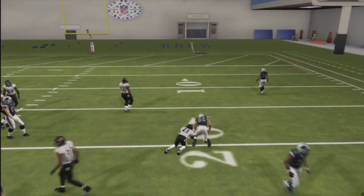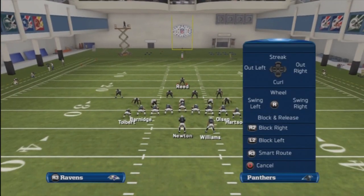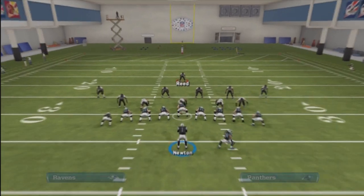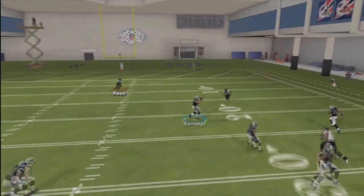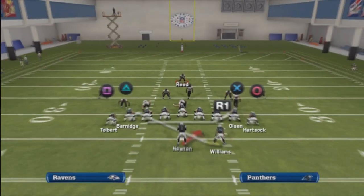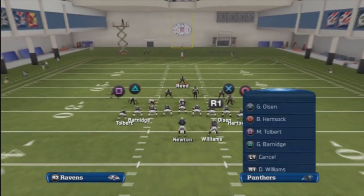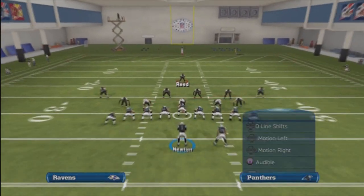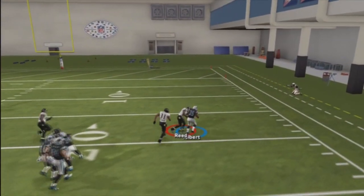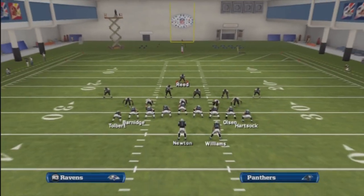The drag route here is going up towards the sideline — that's the inside tight end on the left. If you put square on the drag it won't work because both tight ends get bunched up together on the left. It's better to just leave him on the delayed blue route, which is a drag that takes a second to come out. As you can see, when I do that, they get nice space and you can throw to either tight end on the left side.